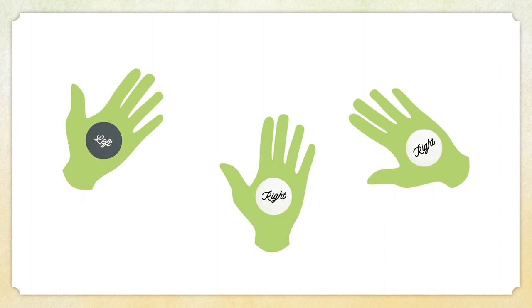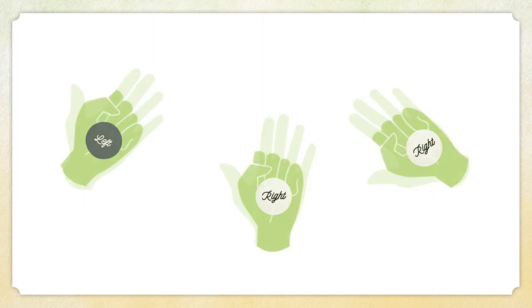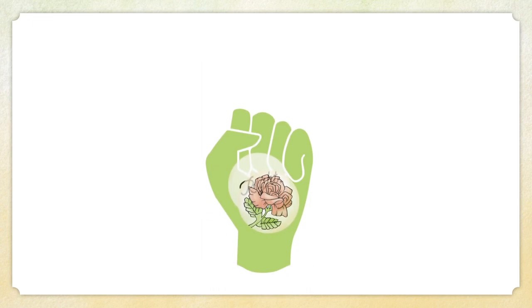Next, the other players guess how you answered, secretly locking in their guesses with their tokens. If they're confident they're right, they can also add their rose token to their guess.